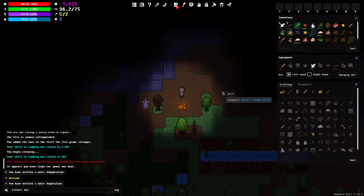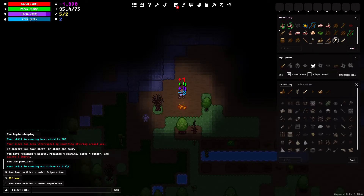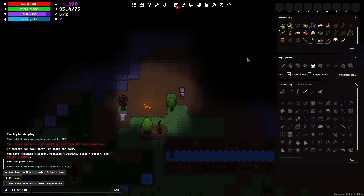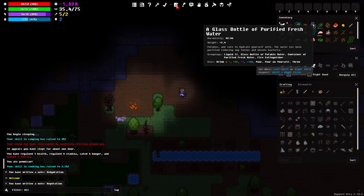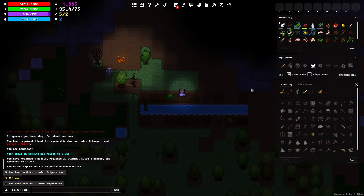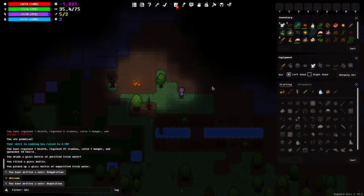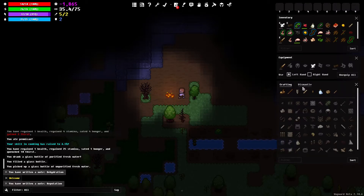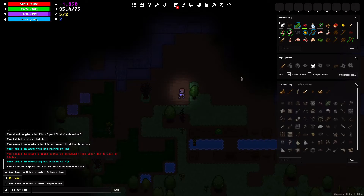I don't know if I'm going to attack the goat. I do need to eat — let me eat some pemmican. Okay, that did better than I thought. Let me drink my water as well. Then I'll go grab some more — gather that water and then purify it. We failed — ah, there we go. The fire is done.